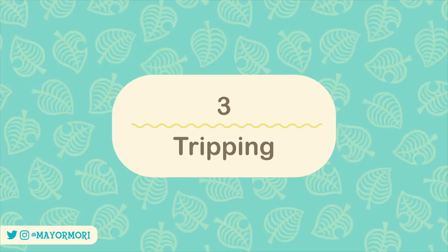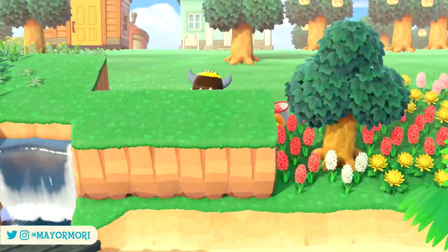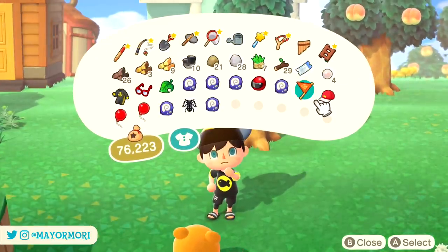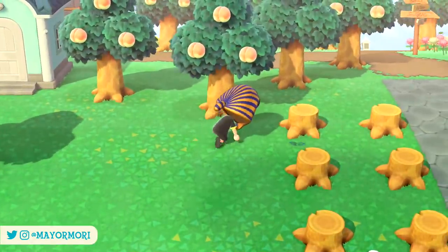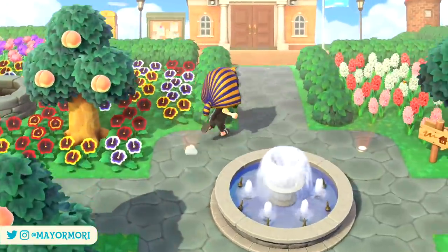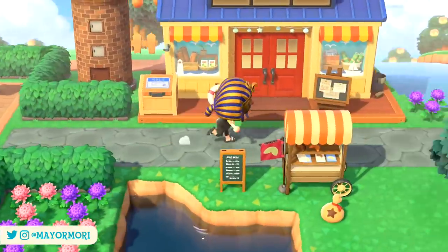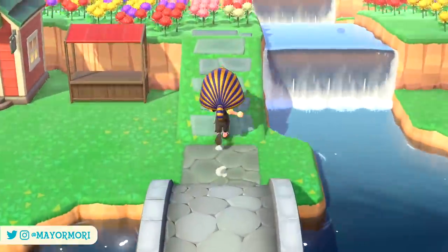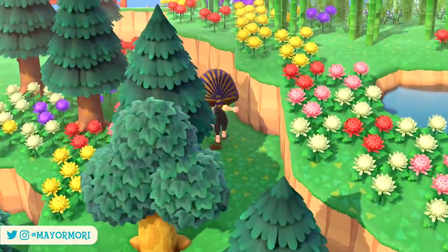Number 3: Tripping. Yes, you heard that correctly. Tripping, which is a nostalgic mechanic from New Leaf, has found its way into New Horizons. Thanks to wave 2 of the summer update, if you run around using certain equipment or headgear your character can randomly trip and fall over. Back in New Leaf this was part of the bad luck mechanic that only Katrina could cure, but the good news is the bad luck side of things doesn't seem to have returned — only the tripping. To experience this you need to be running around with the King Tut mask, and you'll find tripping every few seconds is funny at first but soon gets really annoying.